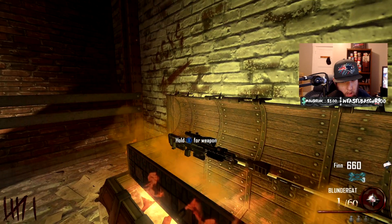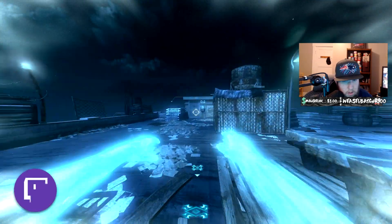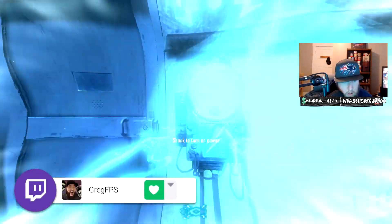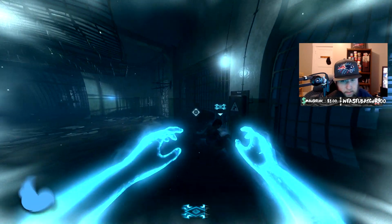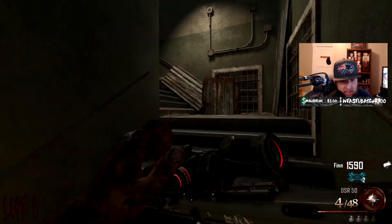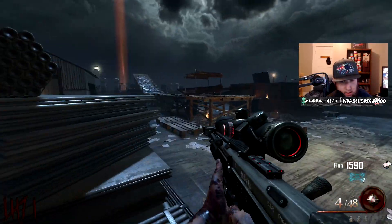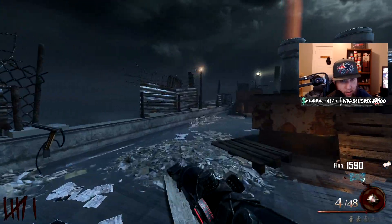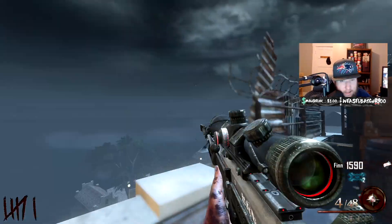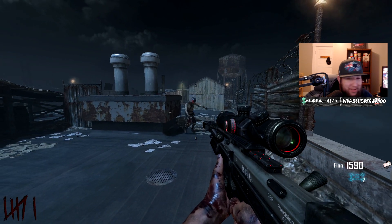Alright, let's activate every jump scare in zombies history. Got a sniper, it's open. This map takes place on New Year's Eve so they're celebrating with fireworks — kind of ironic considering we're recording this on New Year's Day. Here we go, that's the first one.